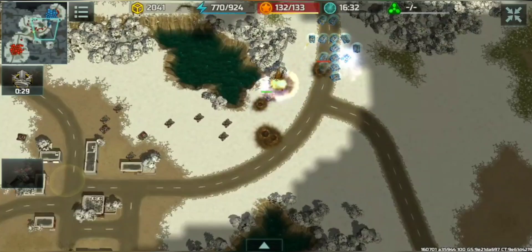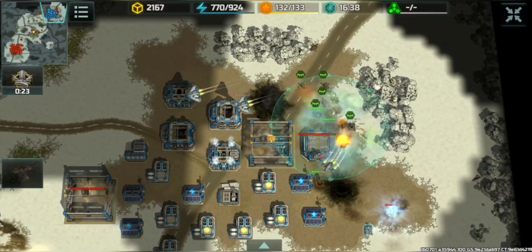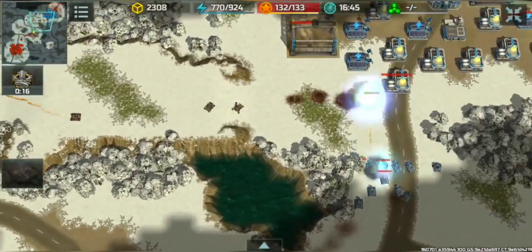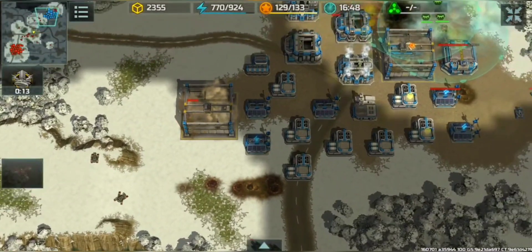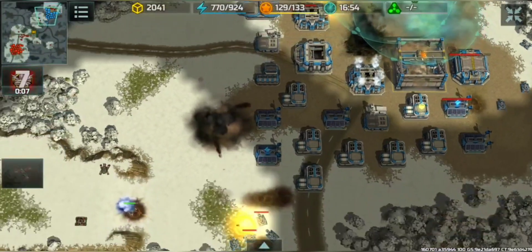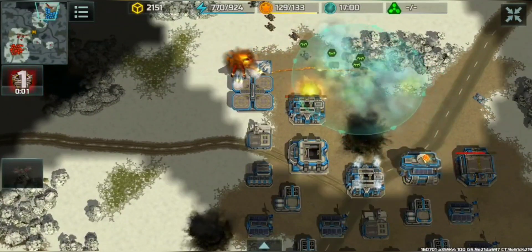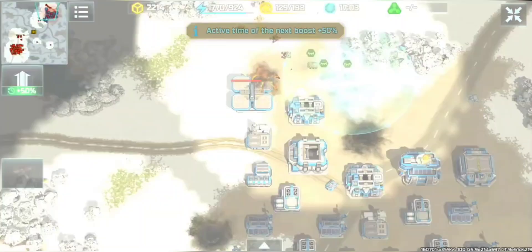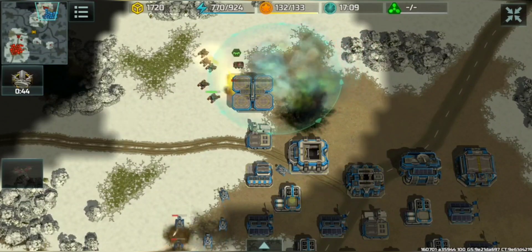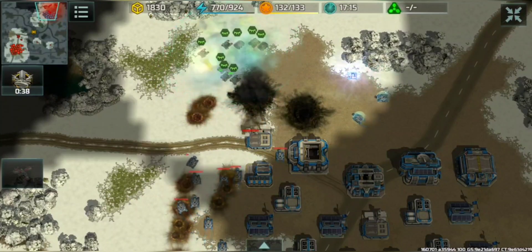He's doing very well now — going forward with the other group, destroying all airfields. Hit and run, hit and run. Another group going forward — the third group. He's taking out the factories — very nice. Chameleon is in trouble right now. He got the recall factory too, last airfield down. Now run, run away — don't stay there, don't fight his Zeus.